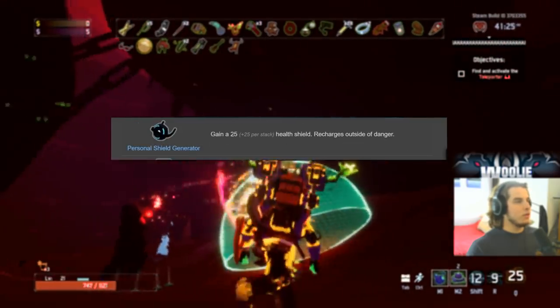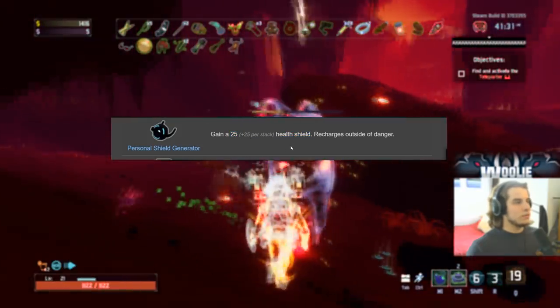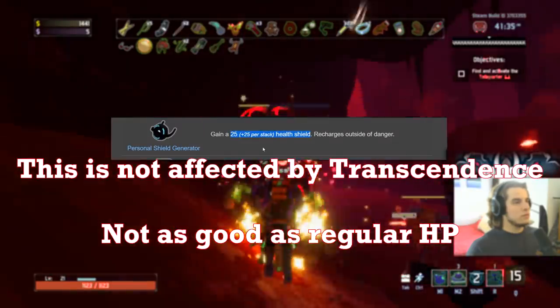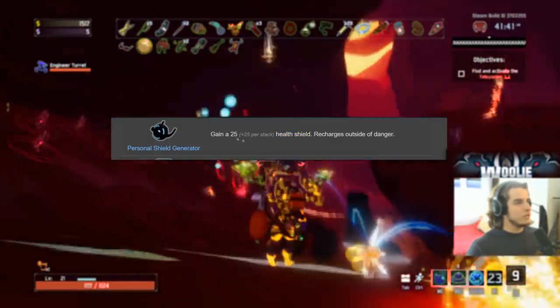Personal Shield Generator also gets a C. Think of it as a little bit of extra health. However, you can't leech your shield. Even if you convert with Transcendence, this shield is still separate from your shield pool — when you convert to Transcendence that becomes your new health, and this remains a health shield. It won't leech; it won't do anything. C.